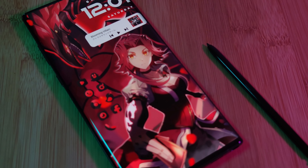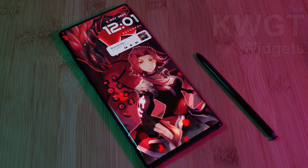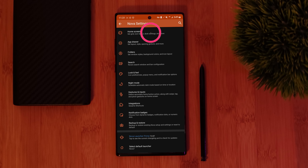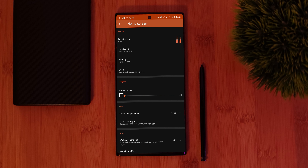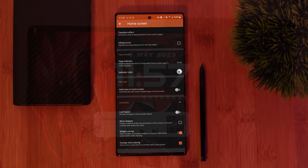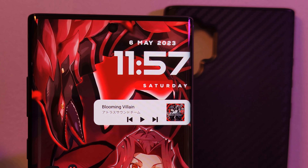Now it's time for the KWGT widgets. But right before we get into it, we need to first make one final Nova Launcher tweak. So within the home screen section, just scroll all the way to the bottom of the list, where you're going to find both of these overlapping options, which you want to make sure to toggle on. So now that we have that out of the way, let's move on to our KWGT widgets.